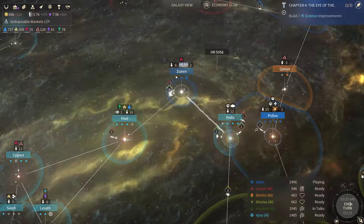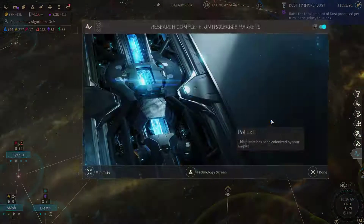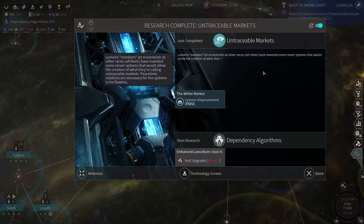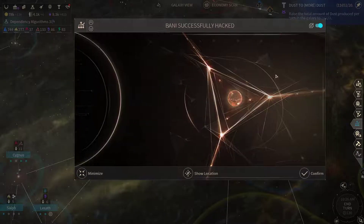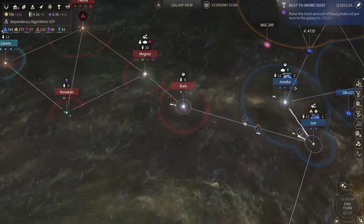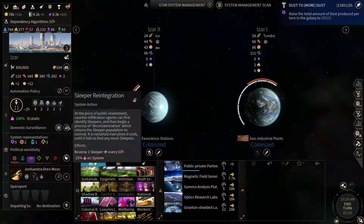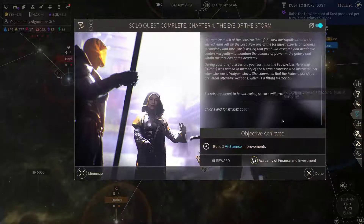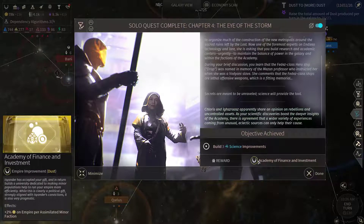Let's continue. Untraceable markets is done, so now we are upgrading our ships. One has been successfully hacked. Ether's been compromised. Let's search for sleepers. We've got the resilience improvements, so now we get a little bit extra dust per Empire per assimilated minor faction. We've got three assimilated minor factions currently, so we get plus 6% dust from this.